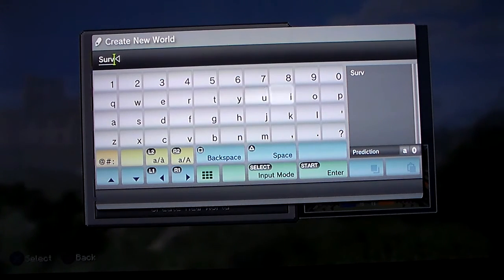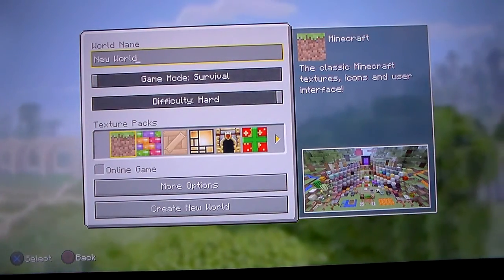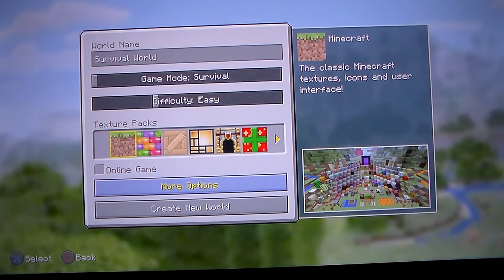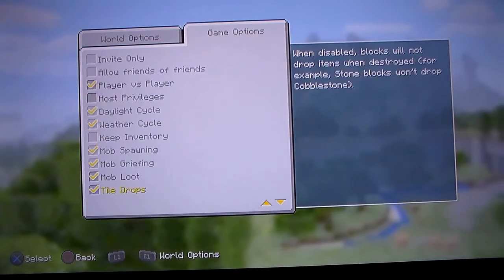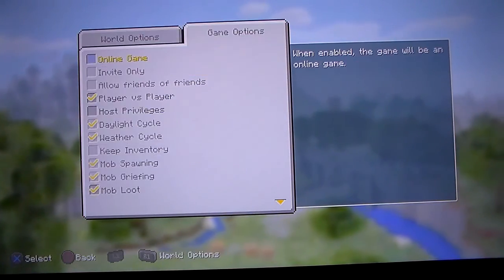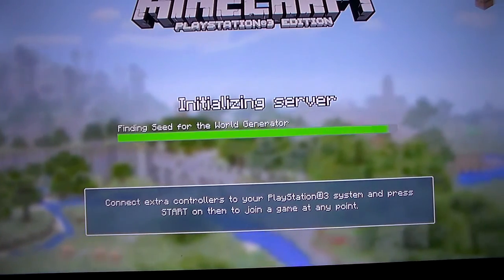Survival World — there we go, let it load. Let's make this easy with the normal texture pack. It's not going to be online, just me and my brother. Let me go to more options. What we're trying to do in this world is kill the Ender Dragon and the Wither — those are our two main priorities. And if we can get other trophies, that'll be good. Okay, let's create the new world.